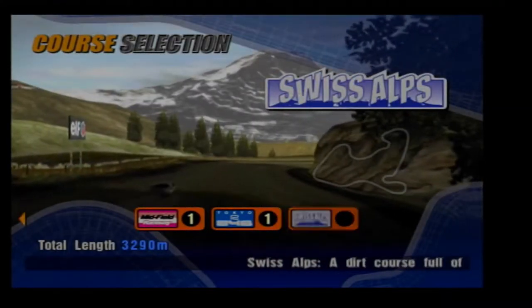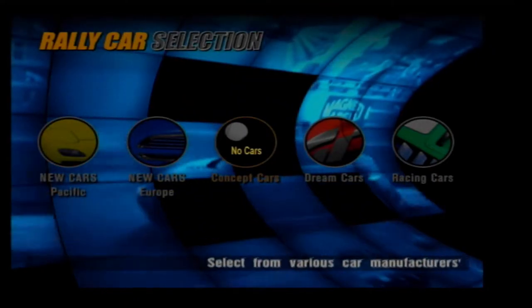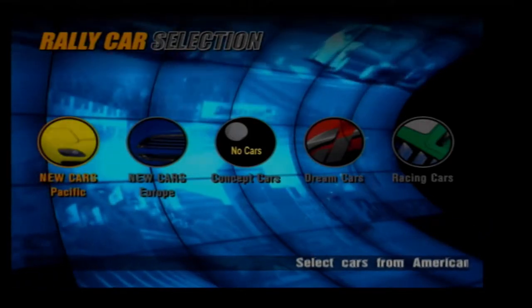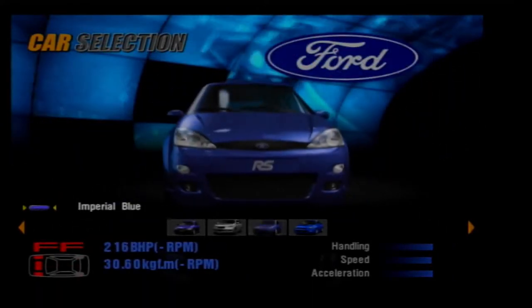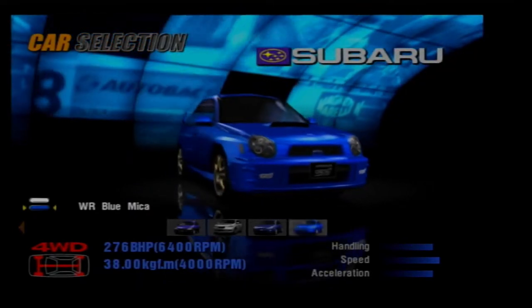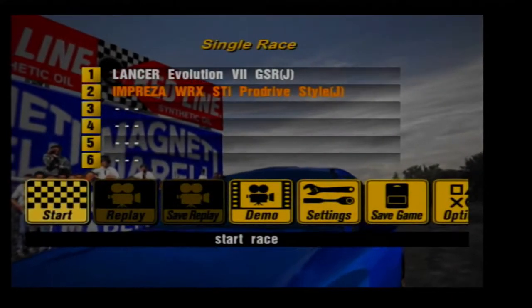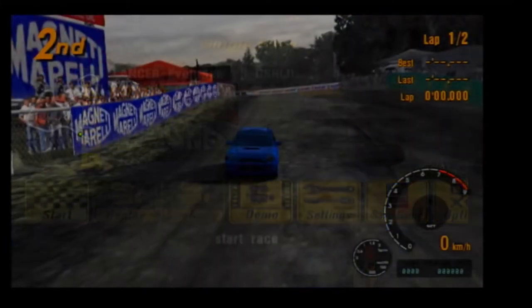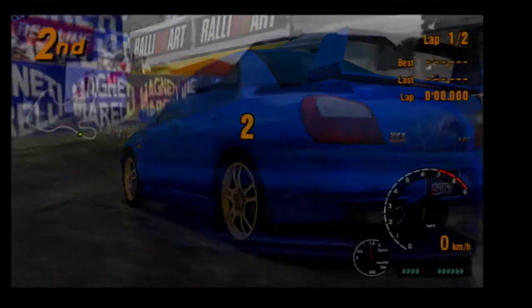Let's move on to the normal difficulty. Unfortunately we cannot use any concept cars because none of them are applicable to dirt tires. I'm going to head over to new cars, and the machine I'm going to use is officially the Subaru Impreza Pro Drive. The car we're up against is an Evo 7. Let's just go out there and sweep this.